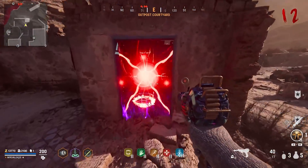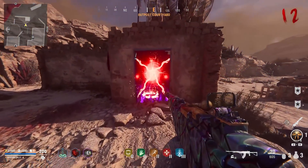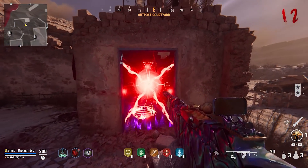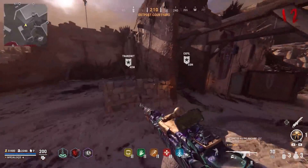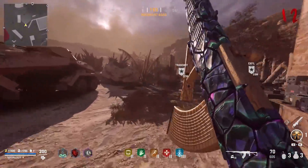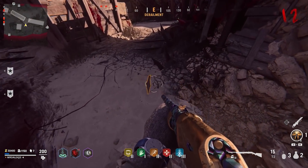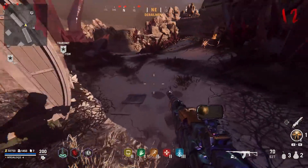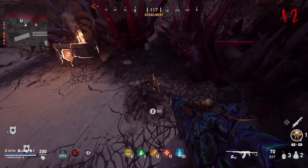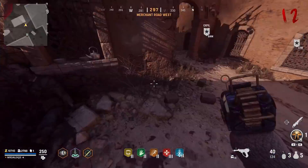Moving on to the next side easter egg: in the outpost courtyard there's a secret room locked by a spell. Inside there's a free death machine score streak and also a chance of getting a free ray gun. To open this door, you need to dig around the map until you find four pages from the tome of rituals. These pages are separate from the main easter egg quest and finding them wasn't quick — it took quite a while.